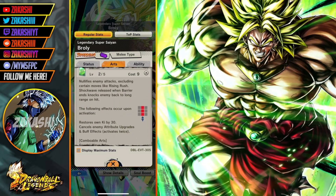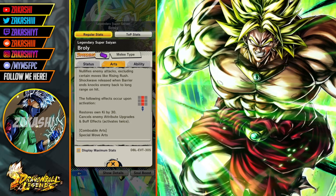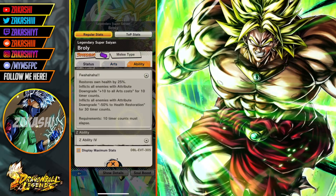The green card is a barrier, like the green Broly — nullifies enemy attacks excluding certain moves like Rising Rush. A shockwave is released when the barrier ends, knocking the enemy back to long range. It's basically a counter, and you can only combo the blue card into it, but you do get Ki from that and you cancel attribute upgrades and buffs. It only activates twice though.